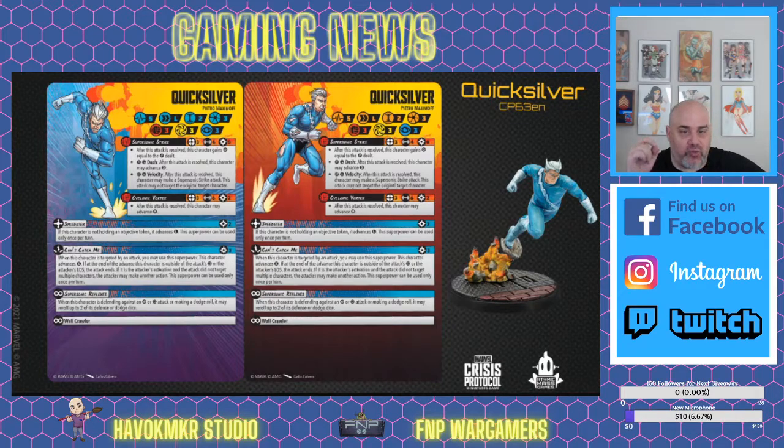His next attack is Cyclonic Vortex — another physical attack at range 3, with 6 dice worth of damage. That's good. It only costs 2 power, which is one of the cheapest second attacks I've seen on any character. After this attack is resolved, this character may advance medium range — pretty gosh darn cool. Almost everything you do with this character involves moving.